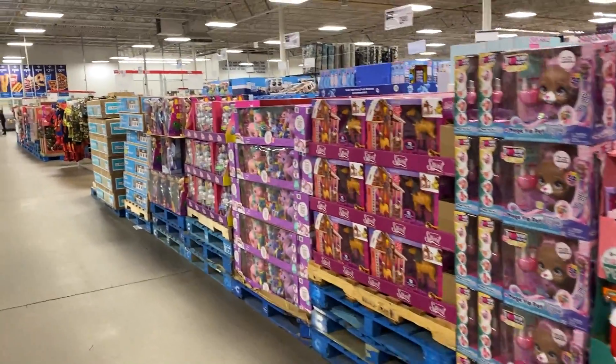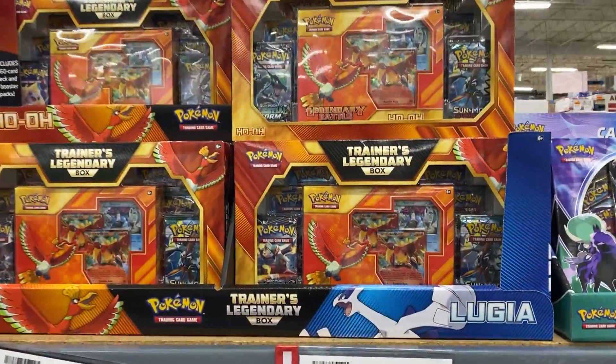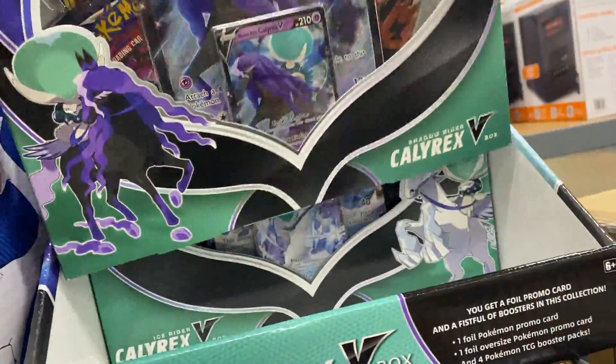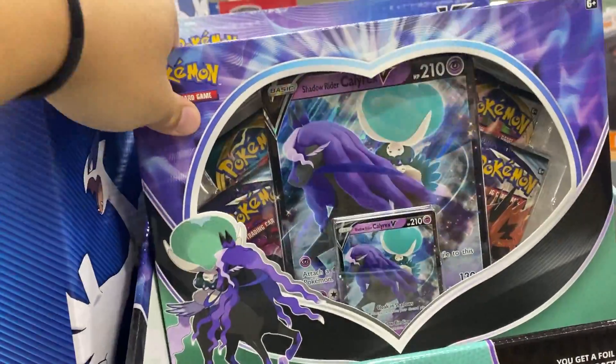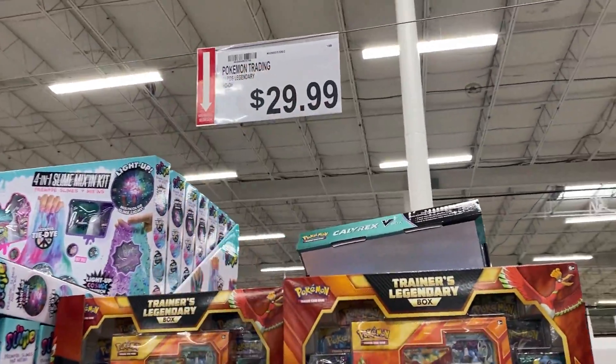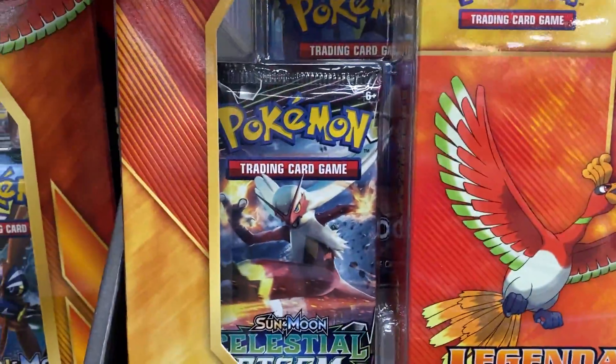We have made it to BJ's Wholesale Club. Let's go in and see if we can find those Lugia and Ho-Oh packs that we found last time — that was pretty cool. Right here — we grabbed these last time. I want to grab one of these and probably one of these as well since I've never seen them at BJ's before. It's $18.99 and $29.99 for the bigger one.